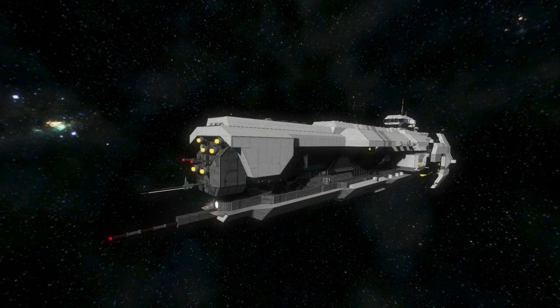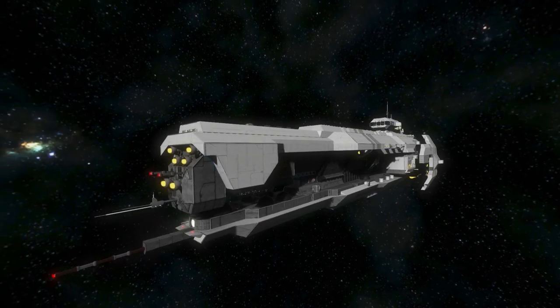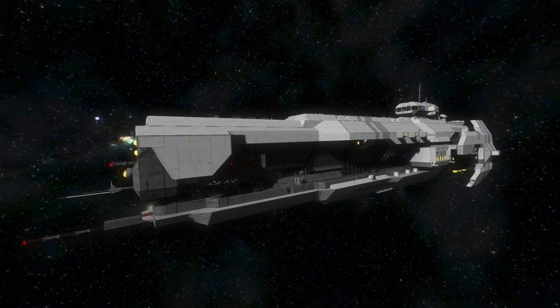This time it is the UNSC Strident Class Heavy Frigate, which you get to see in Halo 4 and 5. If you remember from Spartan Ops, the UNSC Infinity, the giant capital warship Dreadnought class, deploys 10 of these from its sub-dock inside the actual ship itself. These are the Strident Class - it's literally one of the coolest things ever in Halo. I'll pop up a clip so you guys can see.